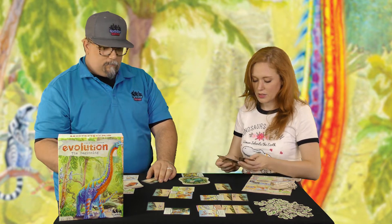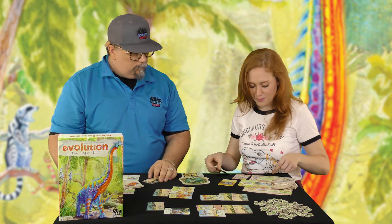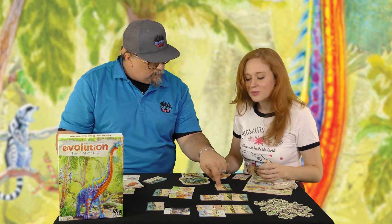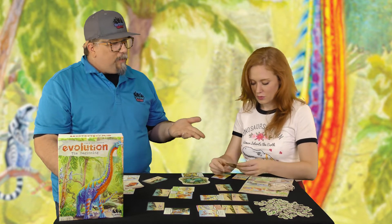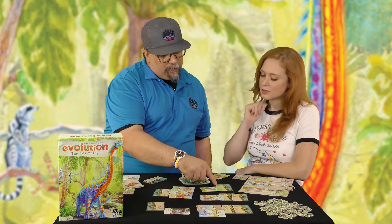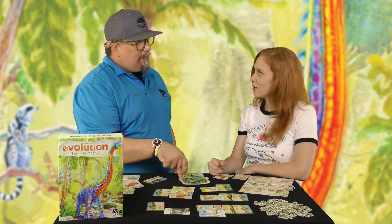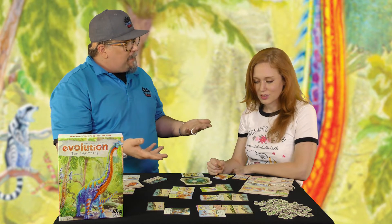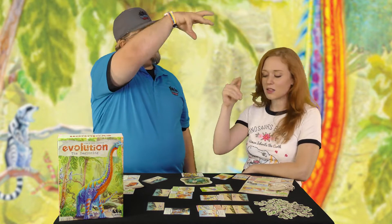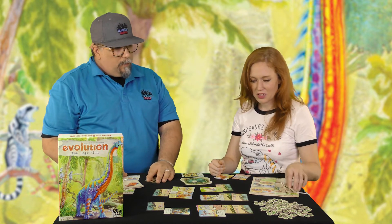We have several new things: long neck, fertile, carnivore, and fat tissue. Long neck is a fun card. If you play long neck, before feeding this species, it eats three food from the excess food pile — so you can have three population and you eat from over here, not even dealing with the watering hole. You've evolved this long neck, so while everyone's down here fighting and eating each other, you are up at the top of the trees eating. You could actually put two more population on that and all of them would get fed.